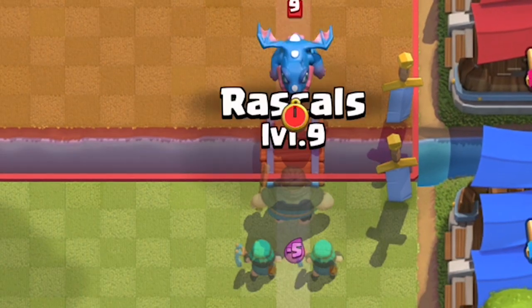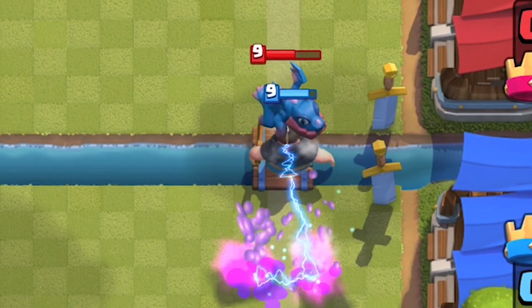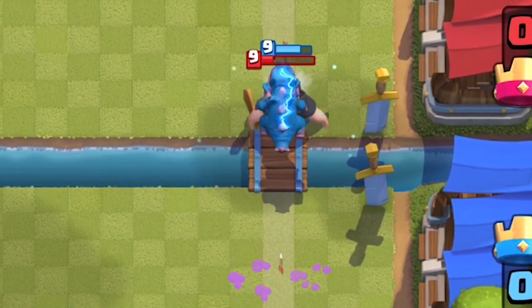Rascals are incredibly weak against the Electro Dragon. It hits the boy, bounces off onto the girl, and within 2 attacks that girl is completely dead.